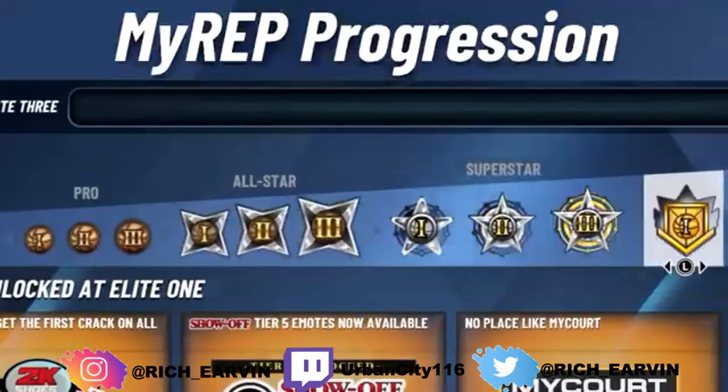Now we're at Elite - the highest rep shown, though I'm guessing there may be higher reps or a secret reward we'll find out about when the game officially releases. Elite 1 gives you first crack at new 2K shoes when they release - you get the shoes first. Tier five animations become available, plus a 'show off' tier five animation. Then there's 'No Place Like My Court,' where I'm guessing you could add tournaments or upgrades to your MyPark court.